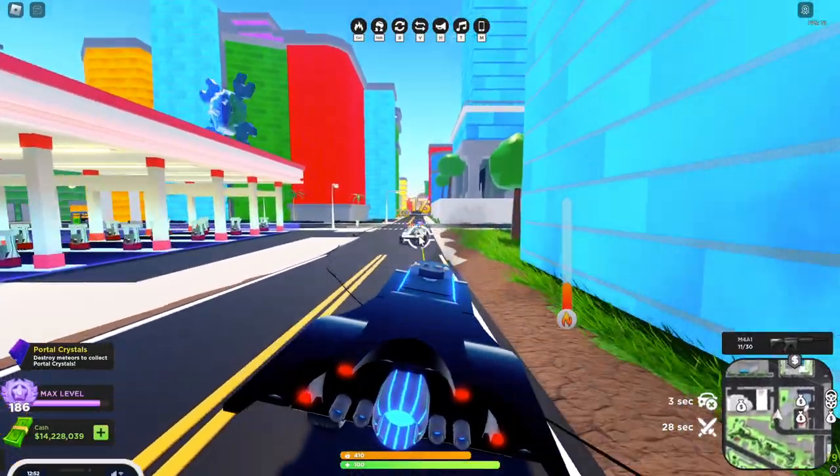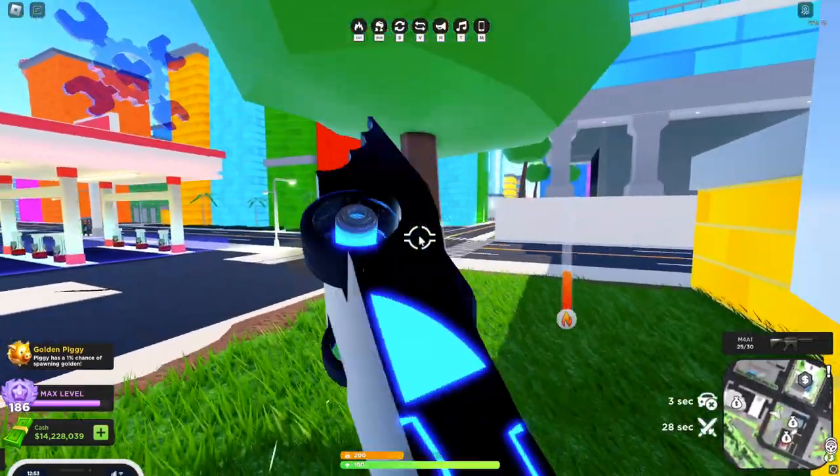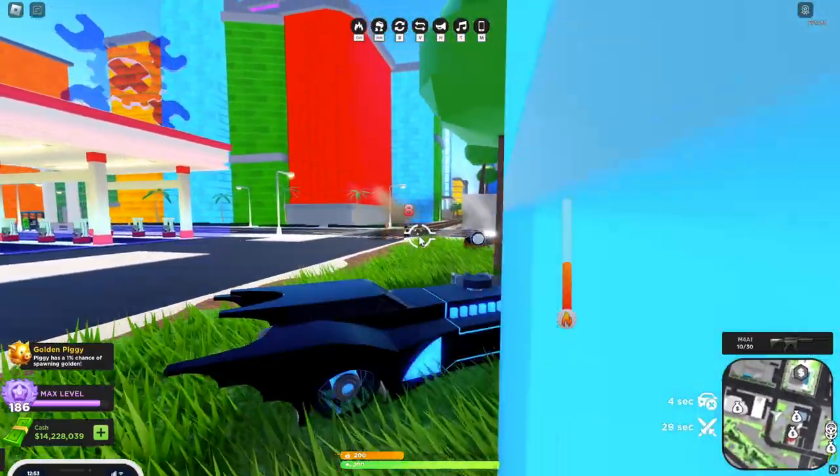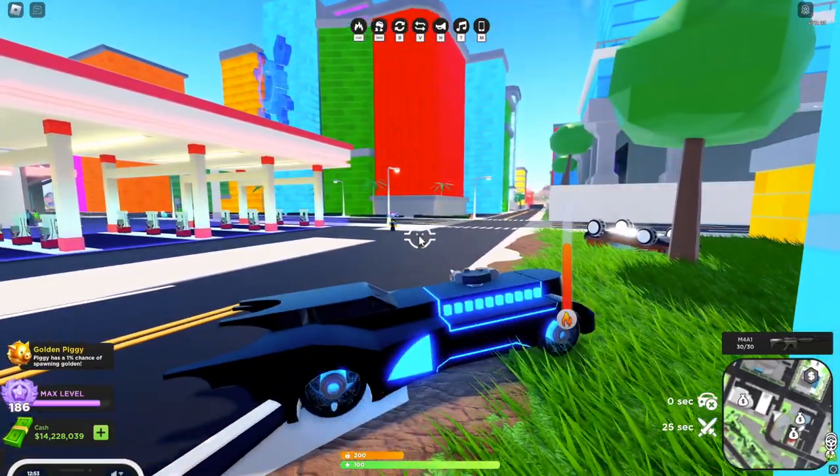Countering this vehicle is now very difficult because its turret is so powerful and because of the HP buff. The Edgerunner is still going to be your best bet because it's easily maneuverable and can knock the Knight Rider around — you just have to play smart with it.